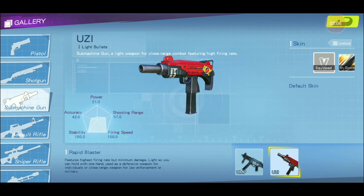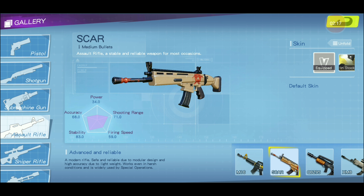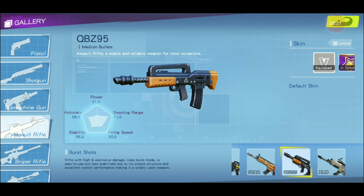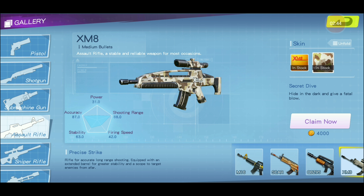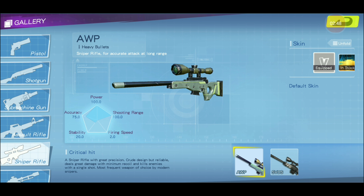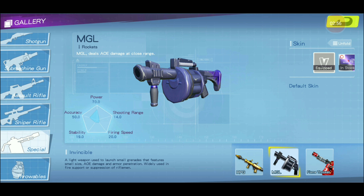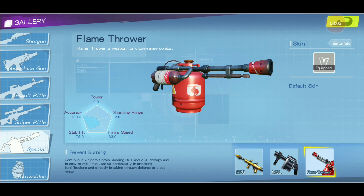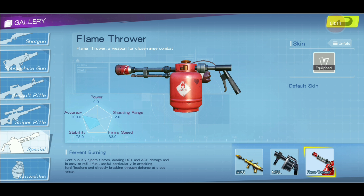They added an Uzi on this one — that looks dope. They had the MCC, the SCAR. They added the QBZ995, which looks nice. They added the XM8. They have the original sniper rifles, the AWP and the SVDS. They have the RPG and the LMG, and the M8GL grenade launcher. And they added a flamethrower in this one, which I find pretty weird. I just didn't really want to try it since it's a flamethrower — it's not even going to reach that far. And the original grenades.